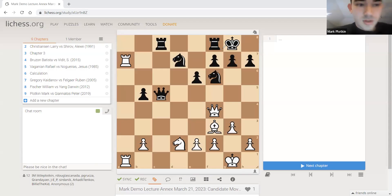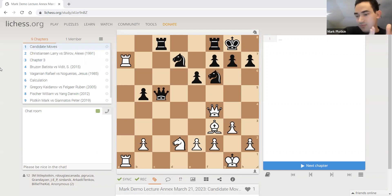Even though the next eight weeks will be all about positional chess, today we're splitting the class in half. The first half is on candidate moves and the latter half is on pure calculation. The big difference is: for candidate moves, you're just trying to come up with the first few moves that enter your head and pick the one that makes the most sense. Calculation is going deep down one specific line — that's it.